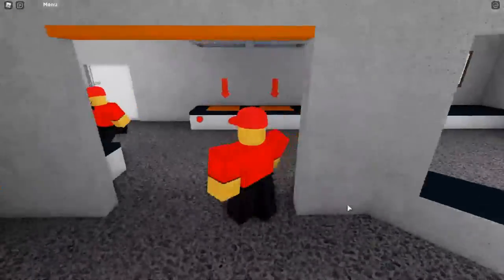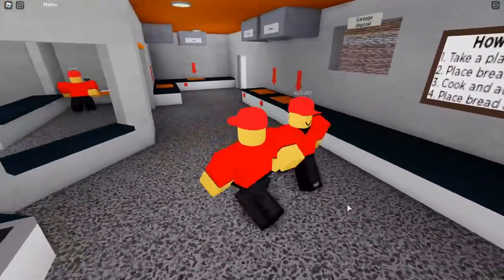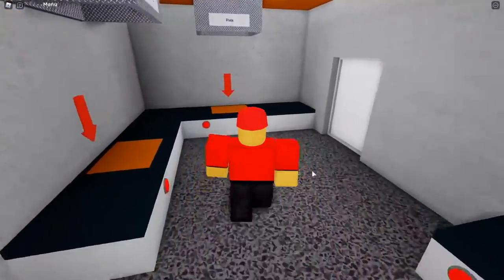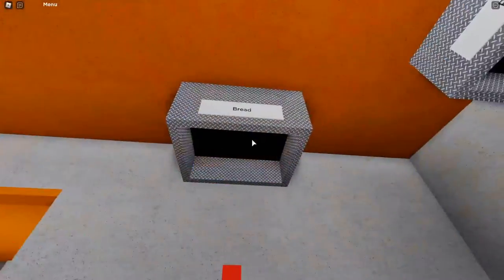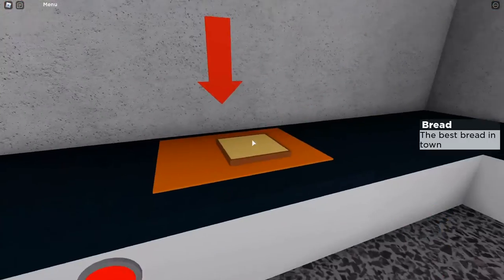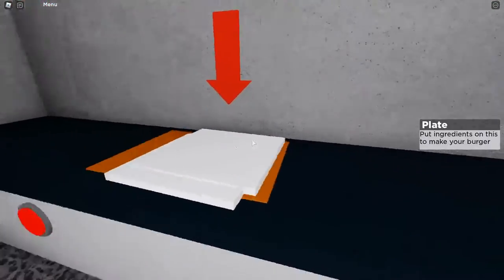Alright, so here we are. The shop looks a little different — it doesn't look as detailed or as nice as Cook Burgers. Before we end the video, I'm going to go back into Cook Burgers so you can see the difference. So we have bread. There's bread just up here. And then you can get the plate — I'm assuming it's exactly the same.